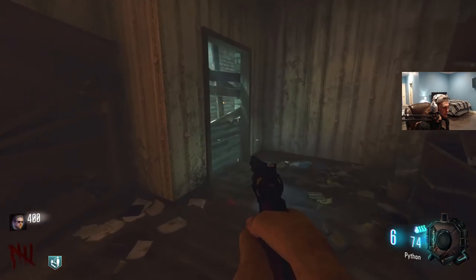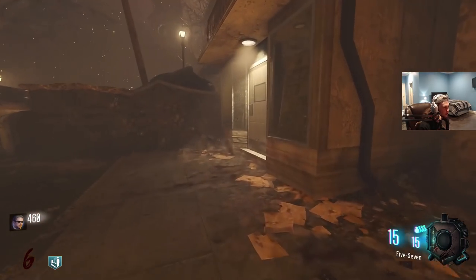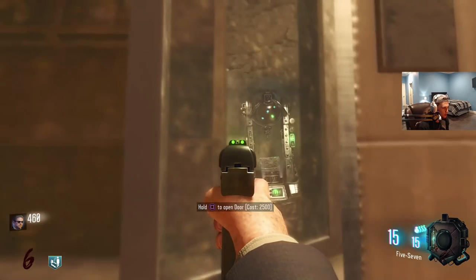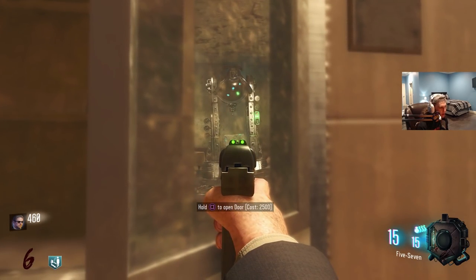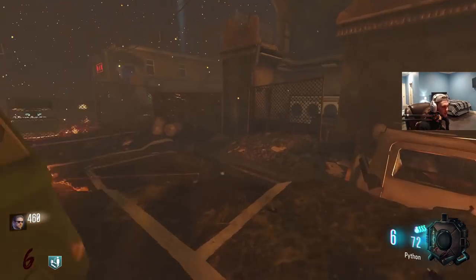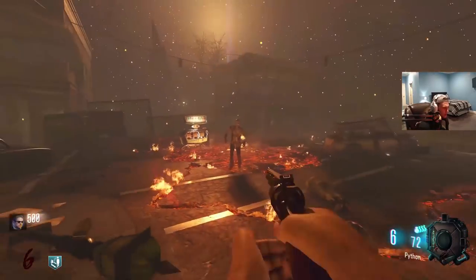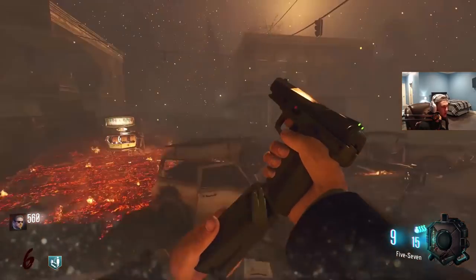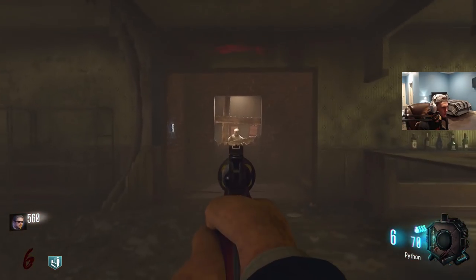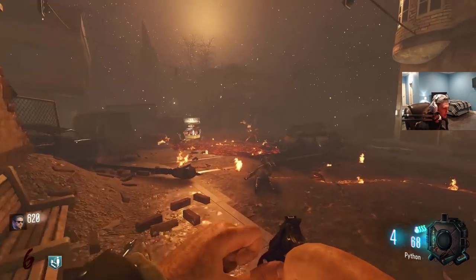There's a teddy bear there as well — there are a couple of teddy bears around the map and they all play music. There is another room down here, and you can see right over that window — the big Wonder Fizz machine is right there. Could you imagine? And that means Tombstone is in this map. I don't know how Tombstone is going to work on solo, even if at all, but it is on here. Obviously it's going to work in co-op, but I'm not sure what it's going to do as a solo player.